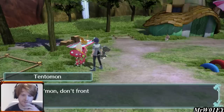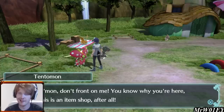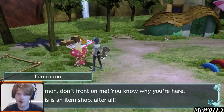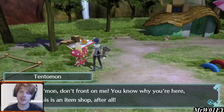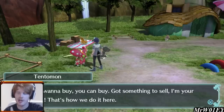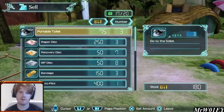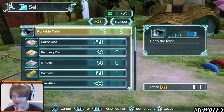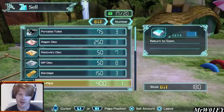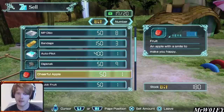Rather than running about panting trying to do everything at once in the first couple of episodes, we're just going to take it chill. I do want to have targets when I play — I don't want to mindlessly wander about and waste everybody's time. We have medicine, recovery items, MP discs. There are a couple of things we can sell to Tentamon to generate money. Our bits are really low right now but it's not a big deal. We're keeping the Autopilot item — that lets you port directly back to town, very important. We're keeping the Cheerful Apple for giving to Palmon.